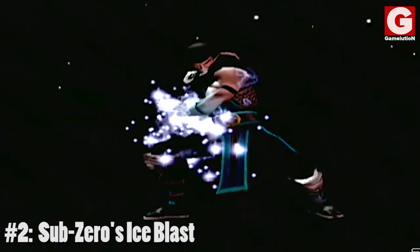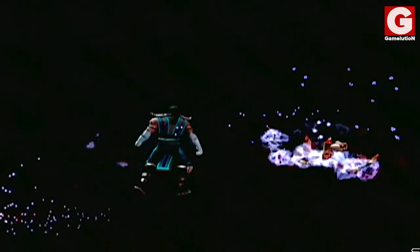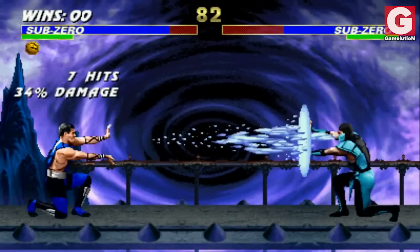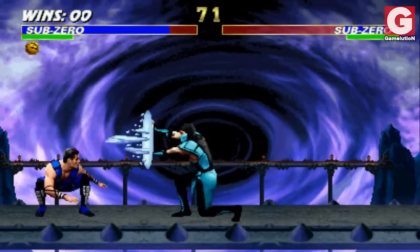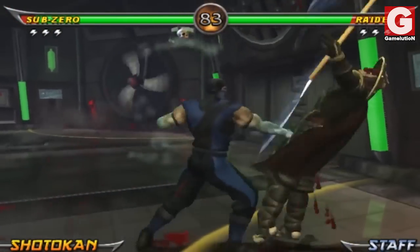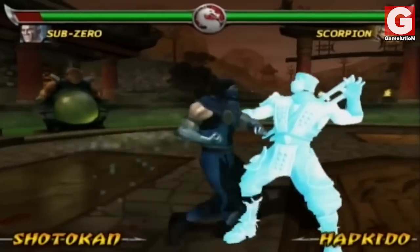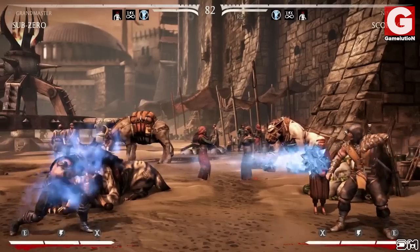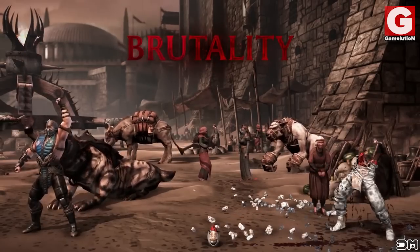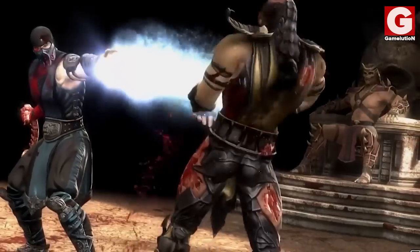Number 2: Sub-Zero's Ice Blast. This move has been Sub-Zero's trademark ever since its debut in Mortal Kombat 2. Sub-Zero sends a blast of ice directly towards his opponents to temporarily freeze them in place for a free hit. This move has different variations, and Sub-Zero can use it in his combos and many different fatalities and brutalities. But the most badass of them all is when he freezes his opponents, then shatters them into small pieces.